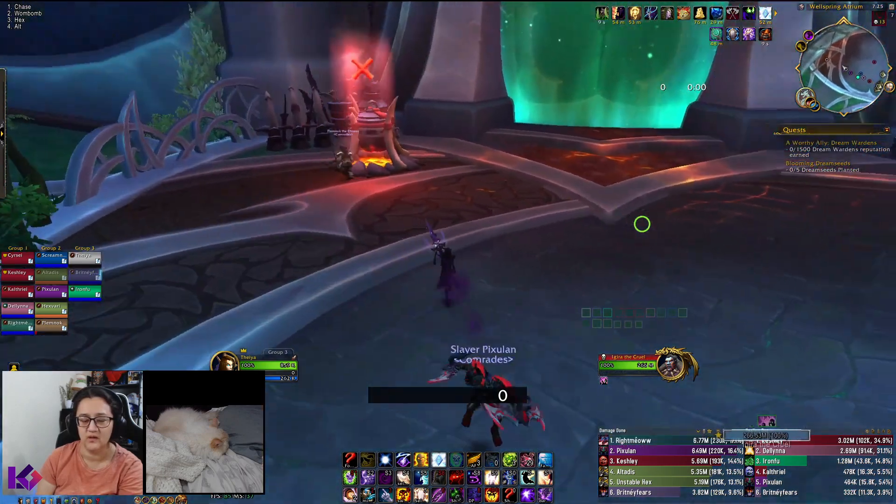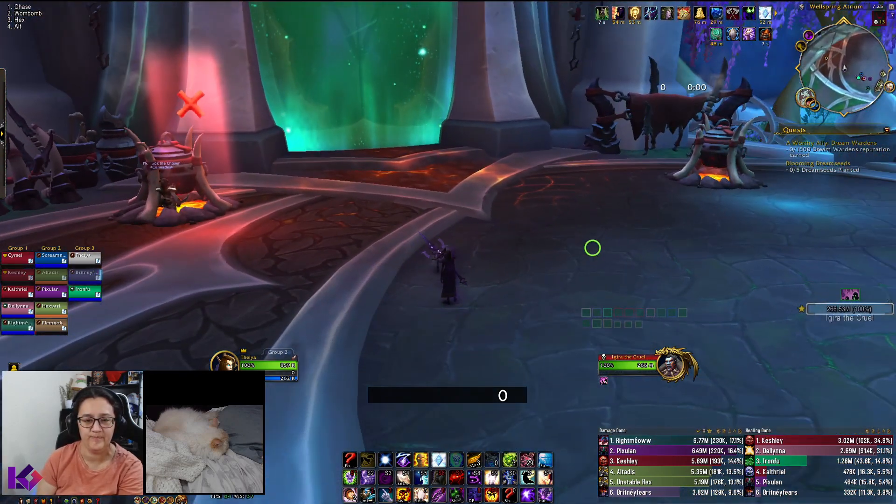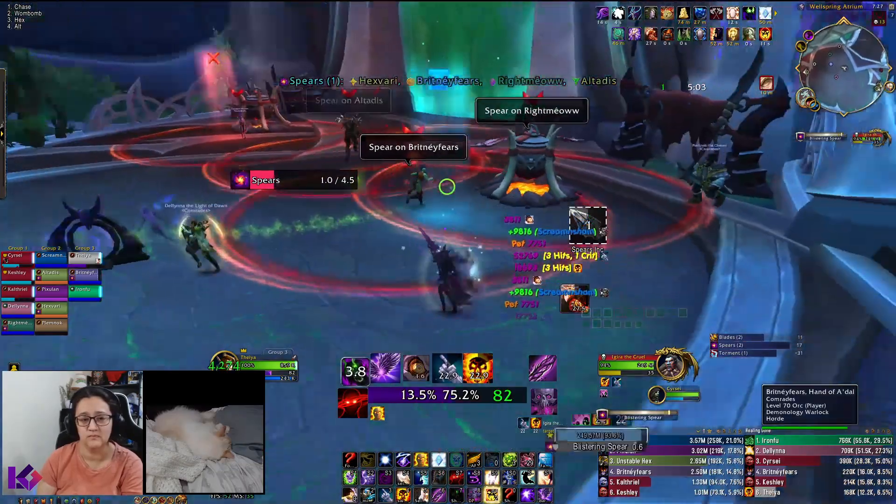Before the fight, take a moment to notice two cauldrons to the left and one cauldron to the right of Ajira. Mark these cauldrons.